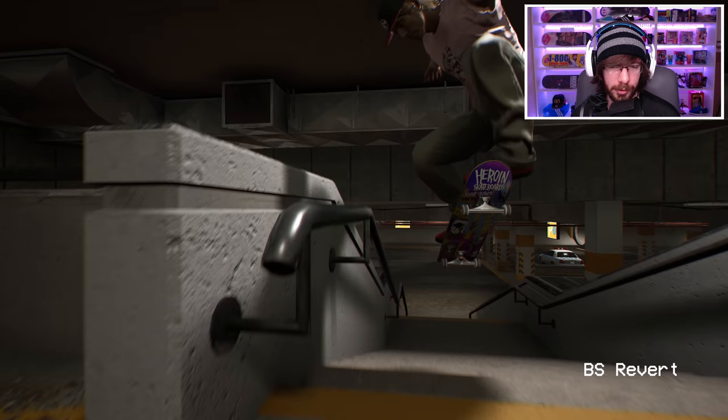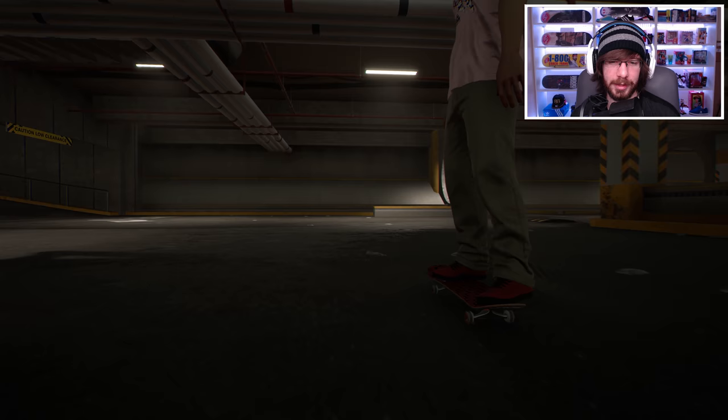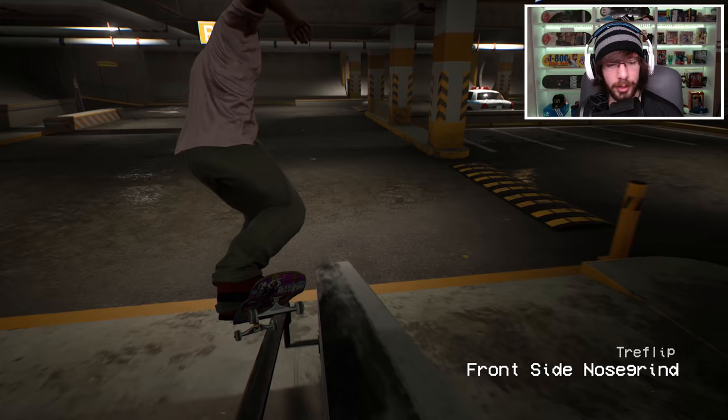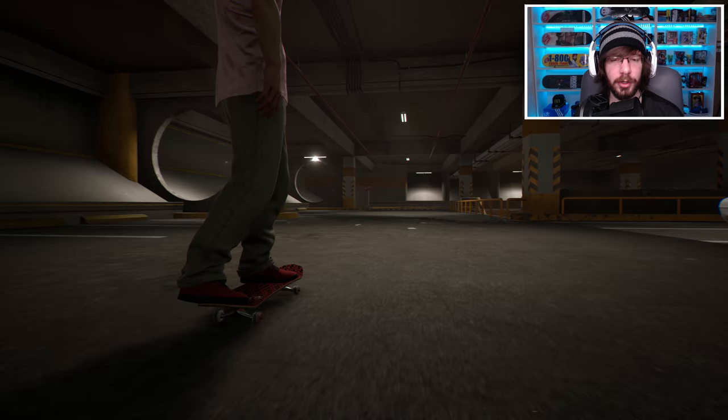Let's test out the grinds and do something controversial to see what it says. A fakie ollie frontside noseslide — I see what you did there. Let's try a nollie heel 270 front nose, and it looks like it's going to call it a nollie heel 360. I'm pretty sure every trick won't be called correctly — that's just how it is — but it's still pretty awesome that they have trick names displayed.